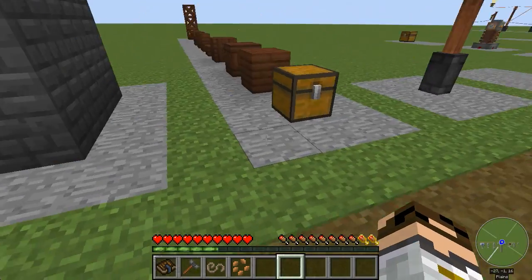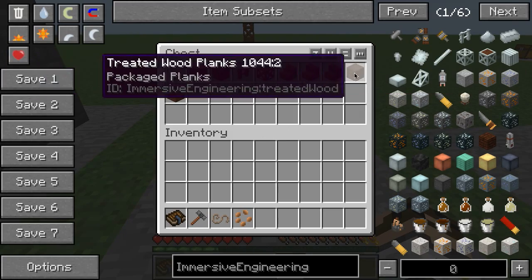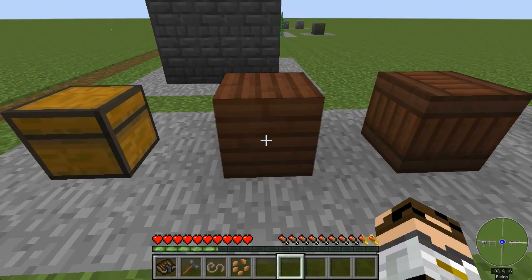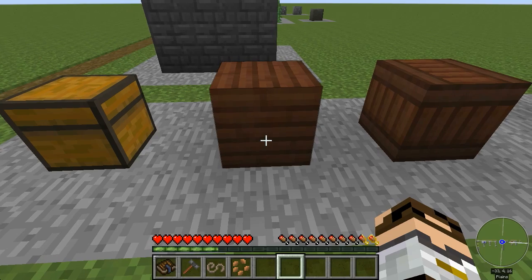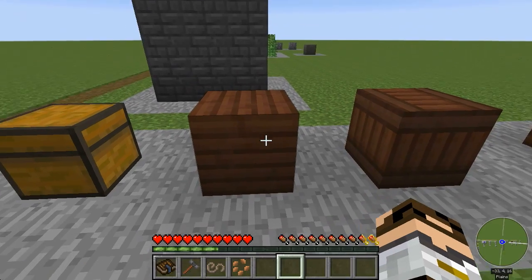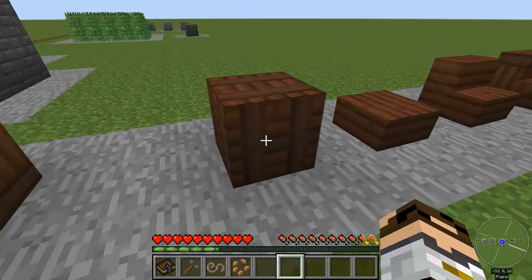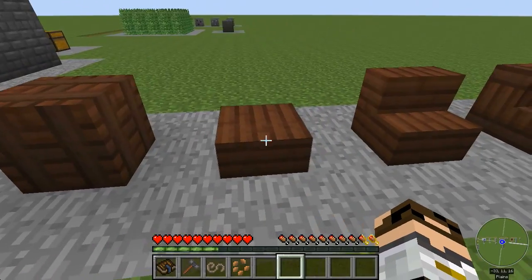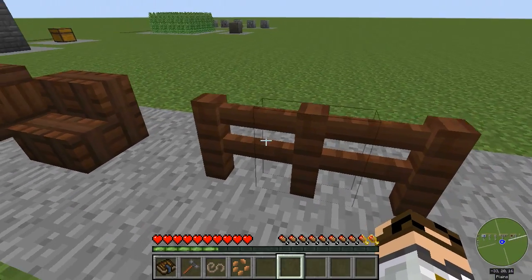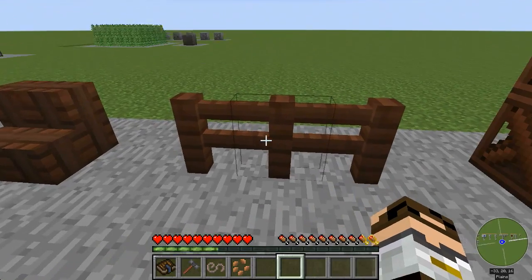Once you've got the creosote, you can use it to craft various items. First is a treated wood block — put a bucket of creosote in the middle of a crafting table and surround it with any wood planks to get treated planks. You can craft those again and get different variants, and craft them again into slabs and stairs using the usual recipes.